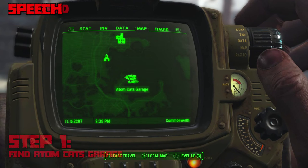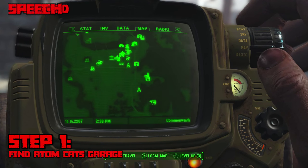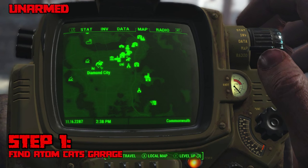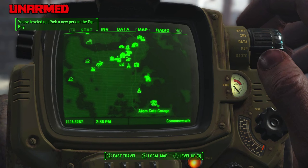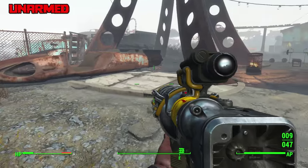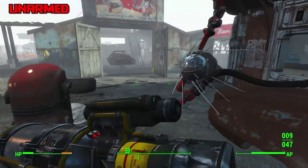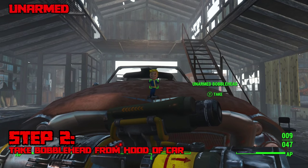Lastly we have the Unarmed bobblehead. Find Atom Cats Garage, which is located way to the southeast of Diamond City. Once you're there, do not attack anyone — all the NPCs here are not hostile and if you attack them they will attack you. Simply go ahead and grab the bobblehead right off the hood of one of the cars.